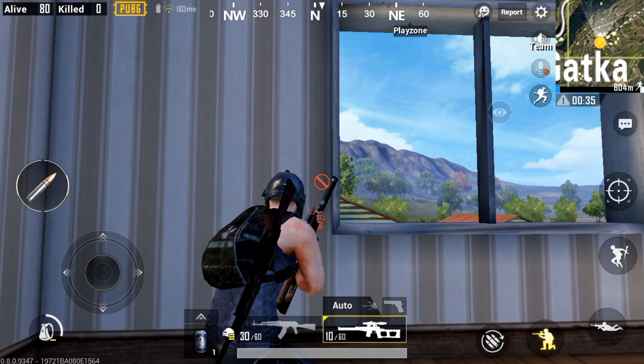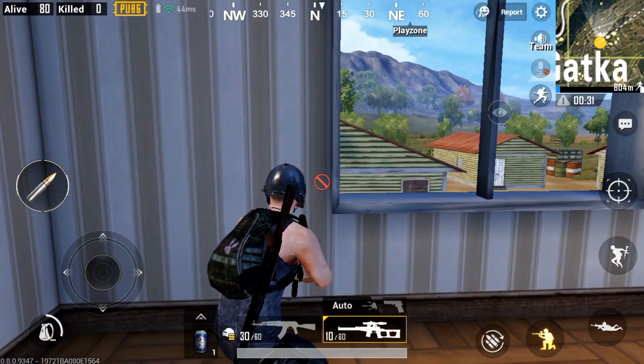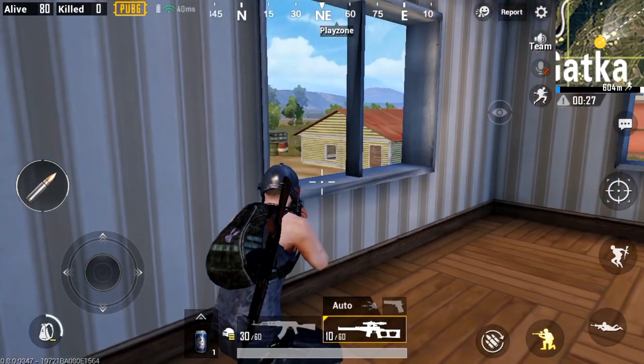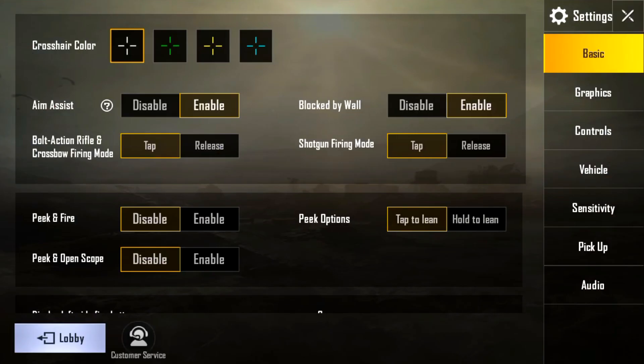Hello everyone, welcome to GameStone. Today I am going to show you how you can fire behind the walls and stay without losing your cover. To do that, go to settings and there you can find the option 'Peek and Fire' — enable it, then you will be able to fire.